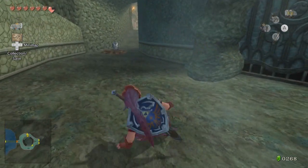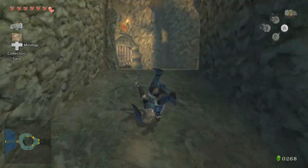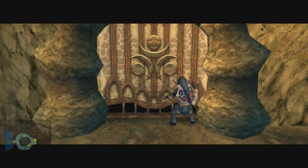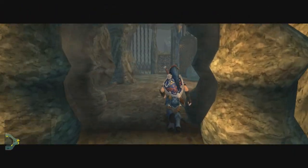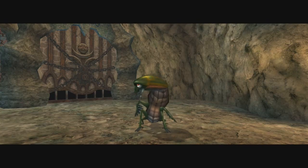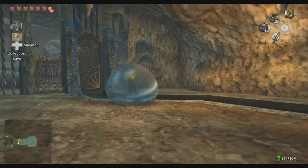That water dumple just got right up on me. I'm sure they are actually the things from A Link to the Past — the ones that you had to use the hammers on. The magic hammer. Also, is that a huge chu that I just saw? What the heck is that? Oh, that's not a chu, that's just a water bubble.